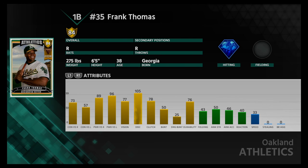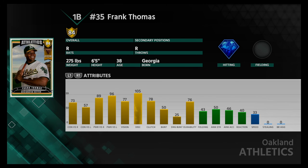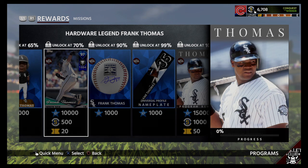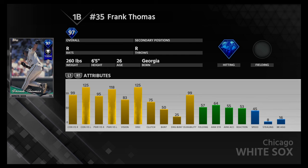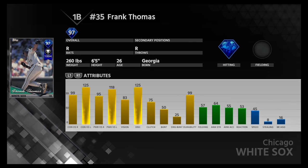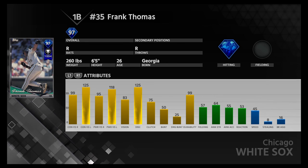Let's check out his 84 gold: 105 discipline, 96 power versus lefty, 89 power versus righty. Again, a good batting card. Unfortunately, his fielding and speed are just — the batting stats speak for themselves. He would probably be a pinch hitter if I chose to go after him. This one's probably going to be the highest rated career arc — 97 diamond, hardware legend Frank Thomas. 125 discipline, 118 power versus lefty, 125 contact versus lefty, 99 contact versus righty, 95 power versus righty, 83 vision, 99 durability. The rest of his stats — fielding and speed — don't really matter. What a batting card.